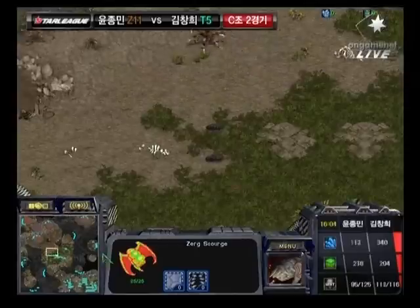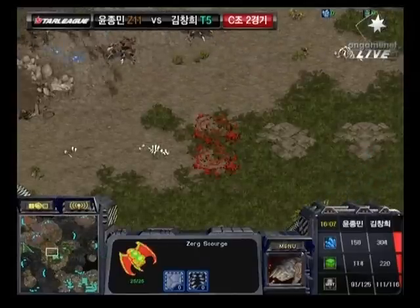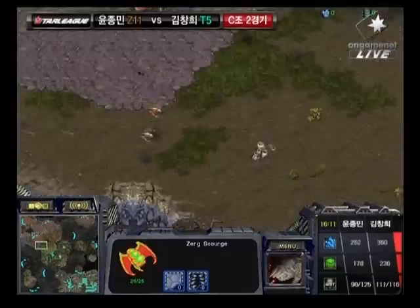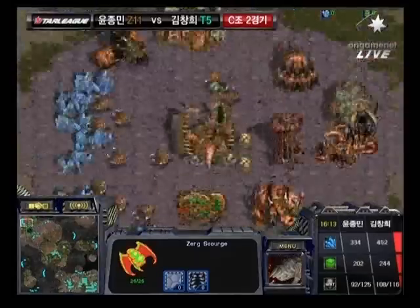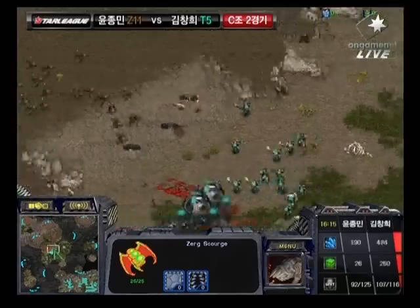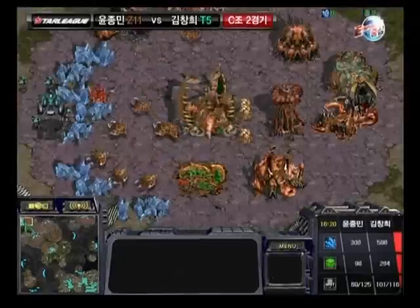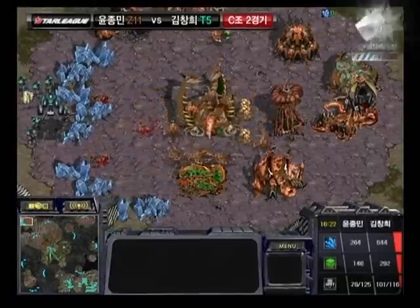It looks like there are Scourge waiting for him. It looks like maybe he'll push up those Science Vessels and try to lure them - and he is in fact doing that. That's a brilliant maneuver by Go-Go, using those Science Vessels to tempt those Scourge back, and then pushing in with that Dropship around the backside, just using a Distractionary Attack. All Scourge taken out, and those Lurkers as well. Those Lings are going to have to fall back on that ramp - and now he's back!